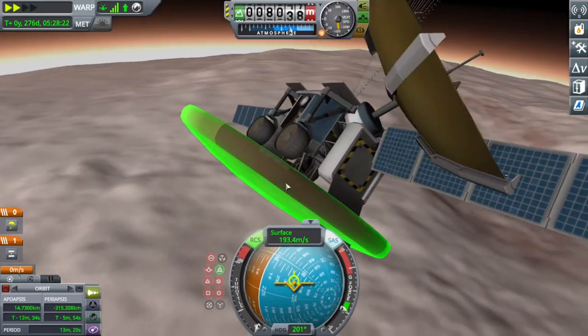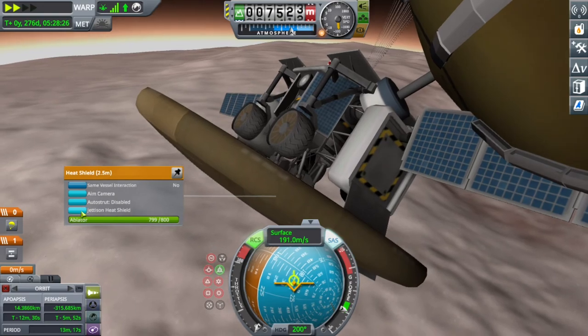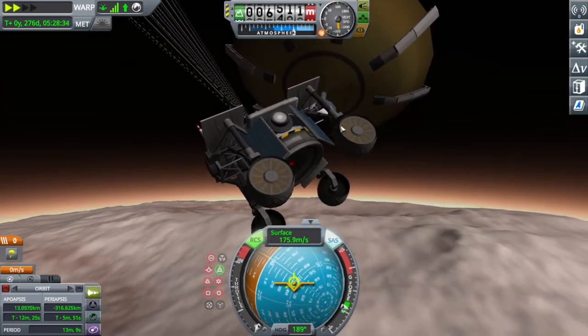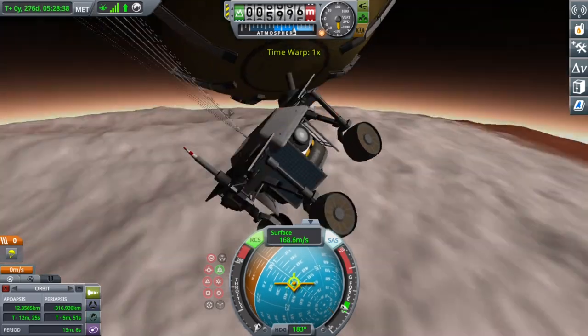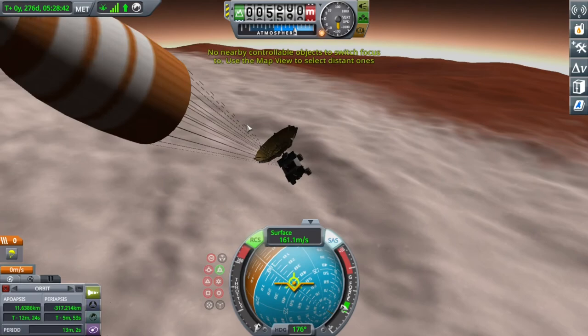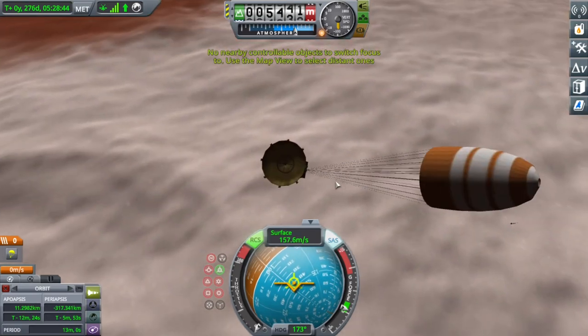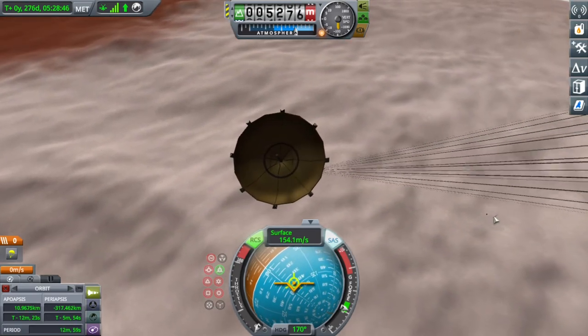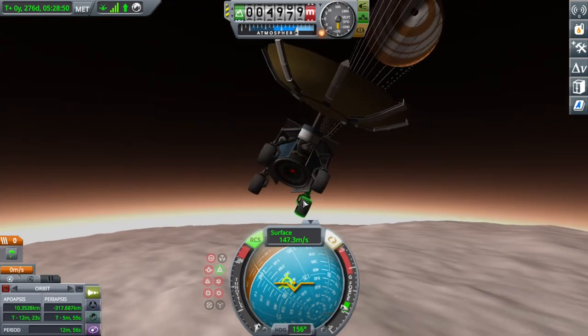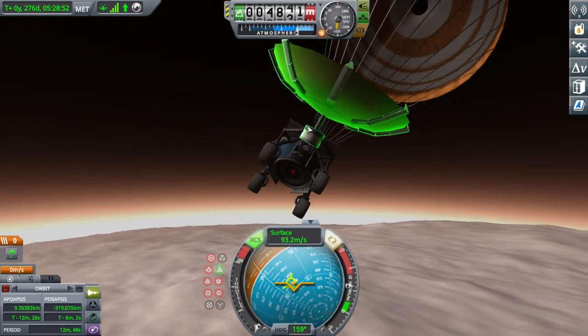I did put the parachute, so I'm going to jettison the heat shield and the transfer stage — it has no fuel on it anyway. I jettisoned that and I'm slowing down, but you'll soon see that it wasn't slowing down enough.